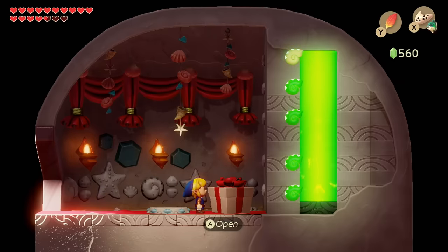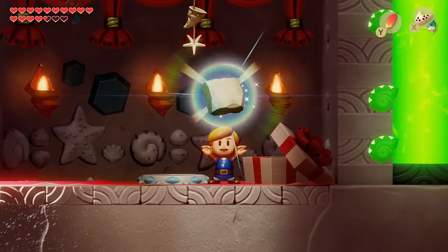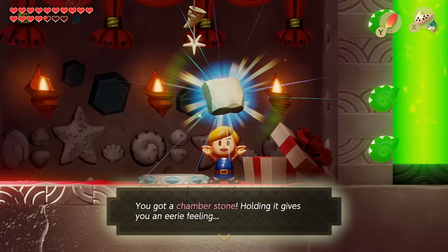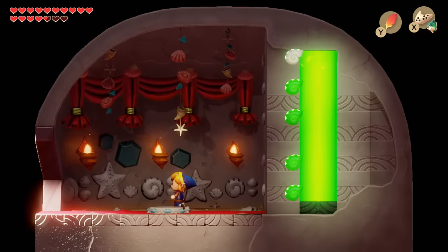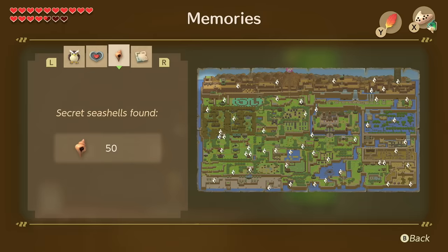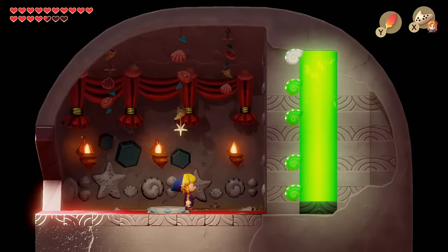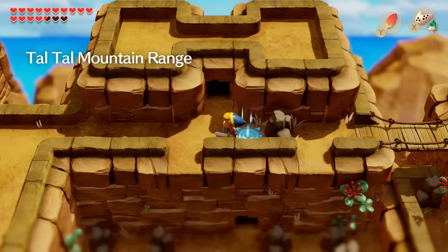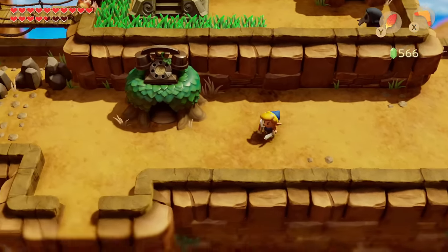Open it up and you get a rock. For collecting every single secret seashell in the entire game, you get a rock. That's it, and a few rupees. All 50 seashells that you went all over this entire world for — you get a rock. It's not even like you can go back in and get more rupees; it's just that one-time offering. There's no way to activate this thing again. Enjoy your rock, everybody.